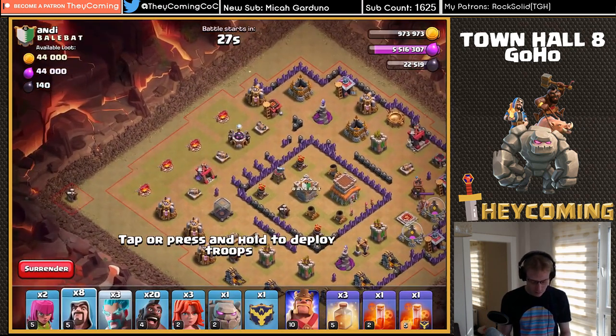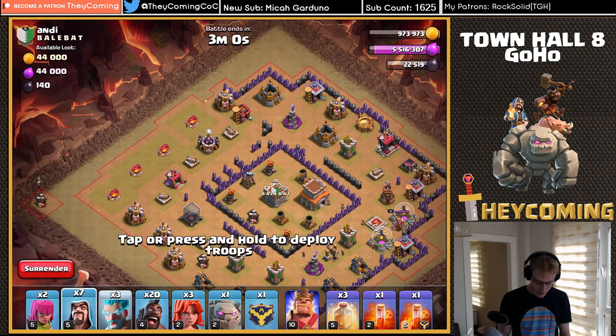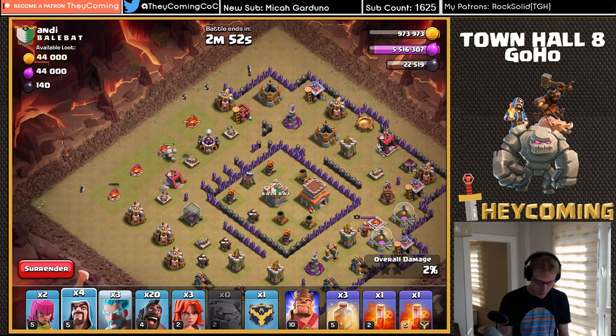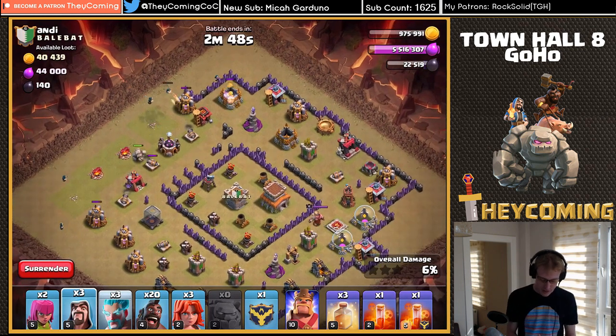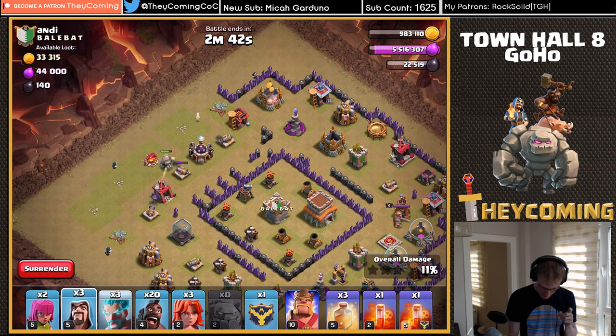I'm going to drop one early wizard right here and let that come in. I'll drop the golem right now — yes, okay. I'll drop two, three wizards over here and another wizard right there, basically trying to power through some of this stuff.